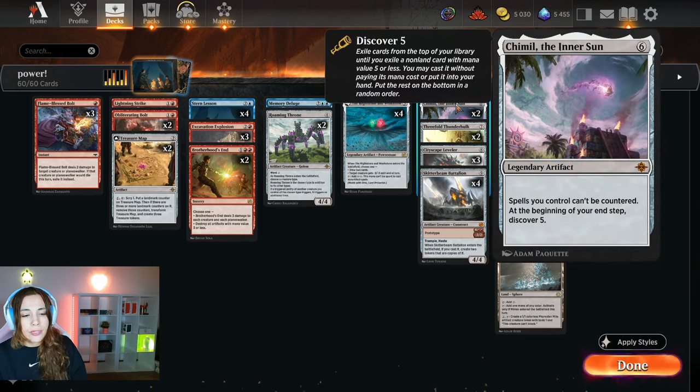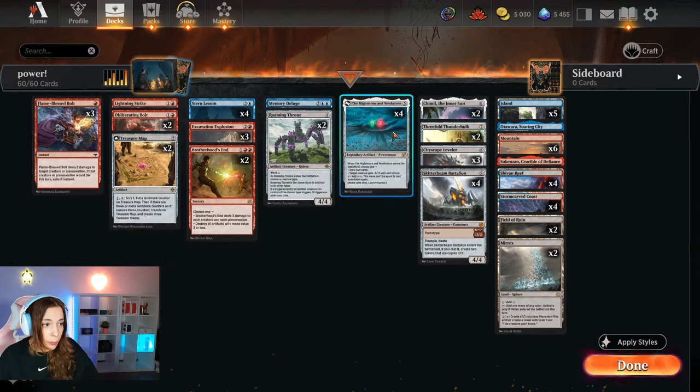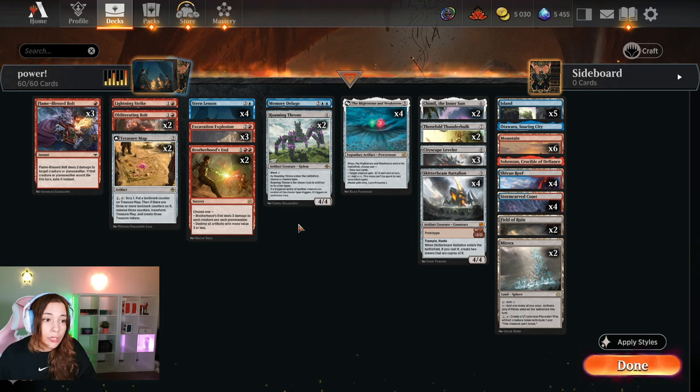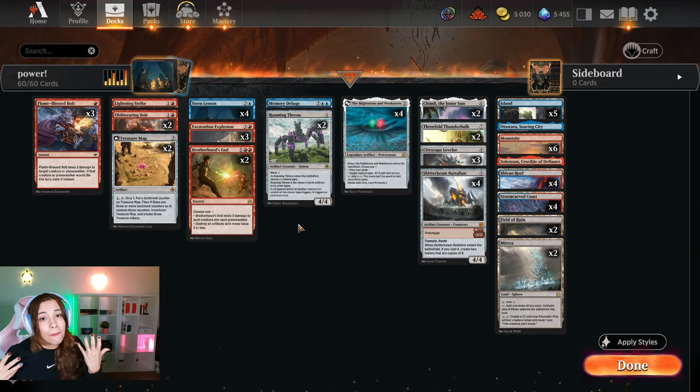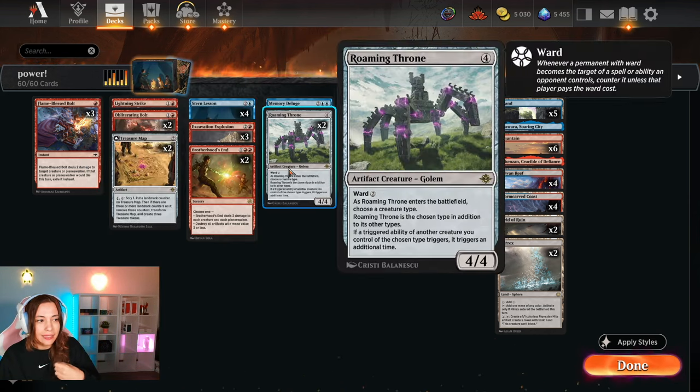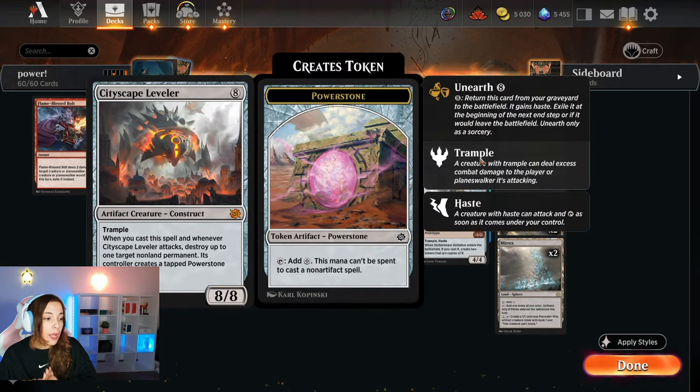We have two Shimils — spells cannot be countered, and at the beginning of your end step you discover five. You can get the Mightstone and Weakstone, Roaming Throne, Memory Deluge — all these spells that deal damage and create Power Stones. If you don't want to use the damage right away you can put it in your hand; that's why discover is in some aspects better than cascade. We also have two Trifold Thunder Oak — when it enters the battlefield it comes in with three +1/+1 counters, and whenever it enters or attacks you create a number of 1/1 colorless gnome artifact tokens equal to its power.